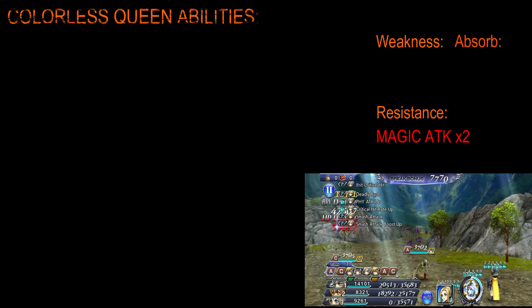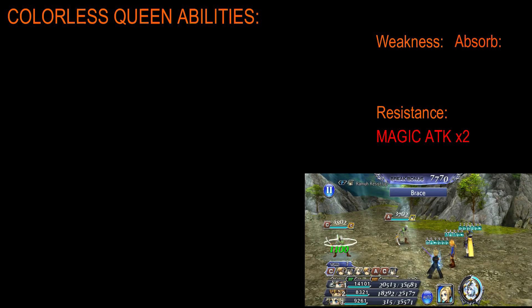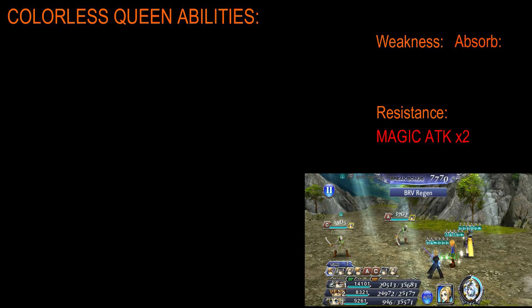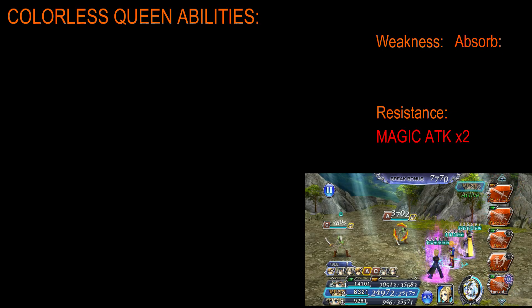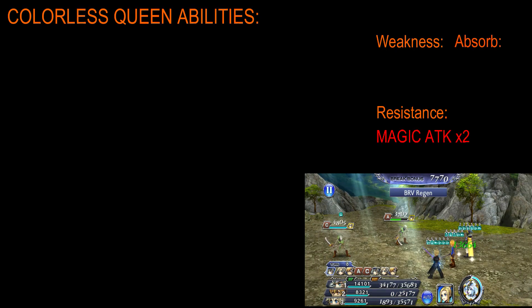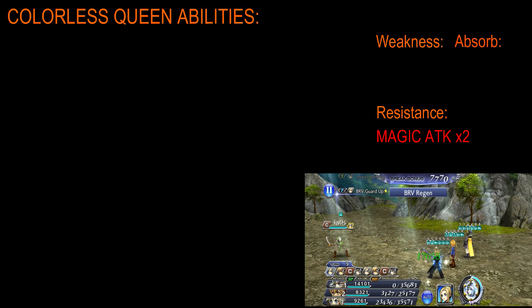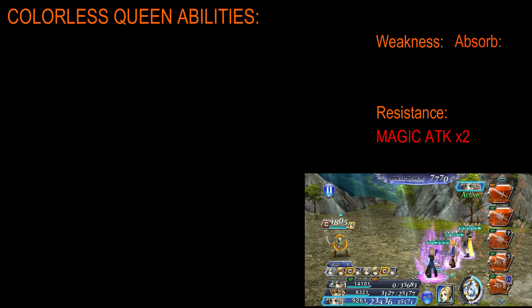Now, as always, we will be starting off with the weaknesses, resistances, and elements that the boss can absorb. This time around, it is the Colorless Queen. The Colorless Queen does not have any weaknesses, nor can it absorb any elements. It does, however, have a x2 resistance to magic attacks.